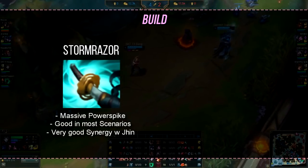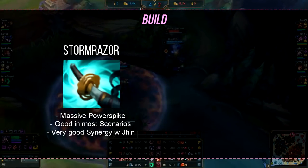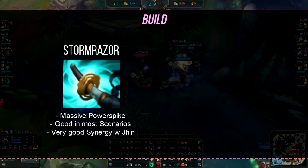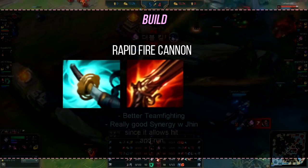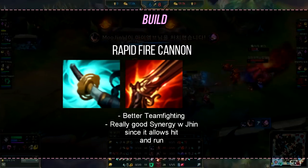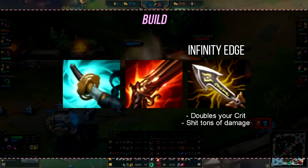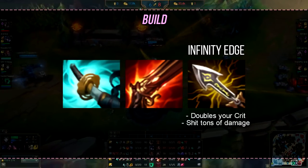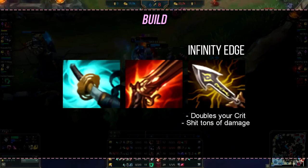Our first core item is Stormrazor. Holy shit, this item is good on Jhin — it is literally the best item you can rush on him in every scenario. It gives you a decent amount of attack damage, some attack speed, crit — which translates into movement speed thanks to his passive — and it will always trigger after reload. This item is literally perfect on him. Afterwards, you're going to get the second core item, Rapid Fire Cannon. This item provides bonus range, attack speed, and most importantly crit, which means more mobility as well. It also works well with our third core item, Infinity Edge. Infinity Edge gives a lot of AD and even more crit thanks to its passive. Also, it converts Curtain Call's fourth shot into true damage. This item will literally make you a monster mid-game.